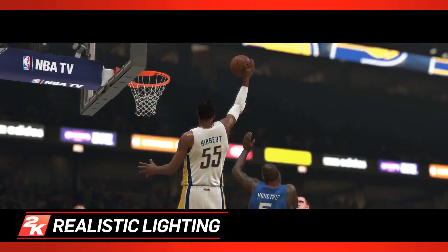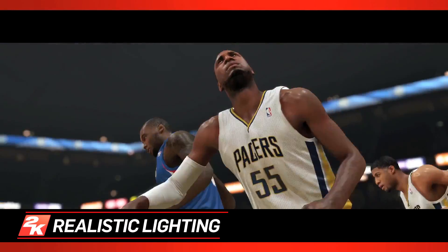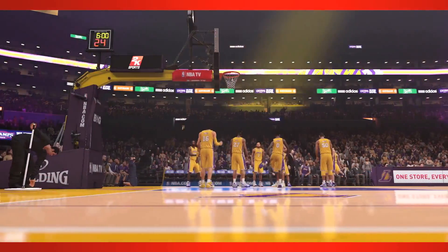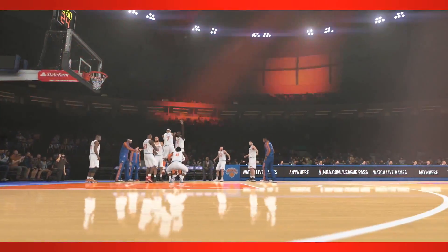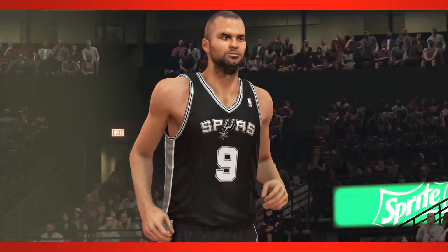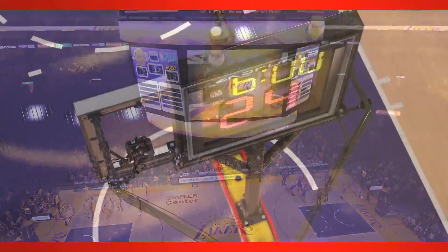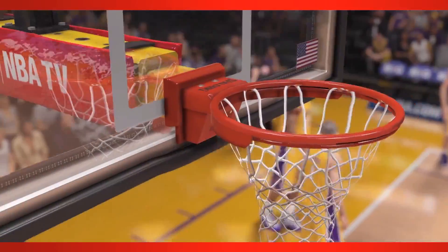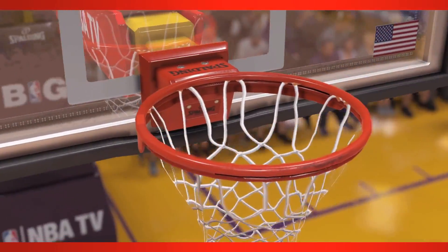Another major leap in graphical quality for NBA 2K14 is realistic lighting. For the first time, each NBA arena's unique lighting system has been recreated down to the minutest detail. Any source of light found in an NBA game is now represented in-game, including scoreboards, shot clocks, center-court displays, and more. The result is an unparalleled replication of a real-life venue's ambiance.